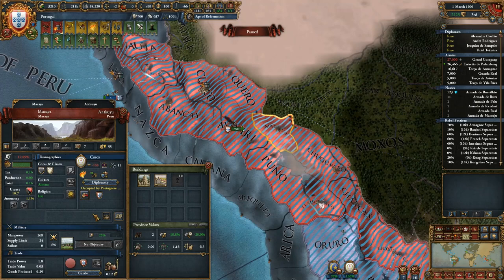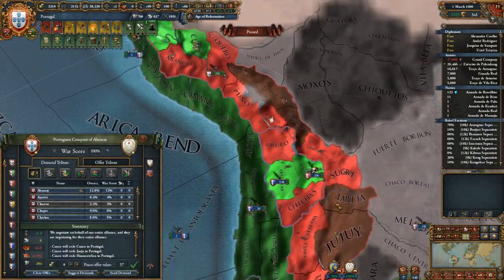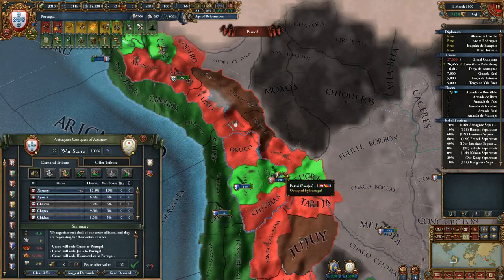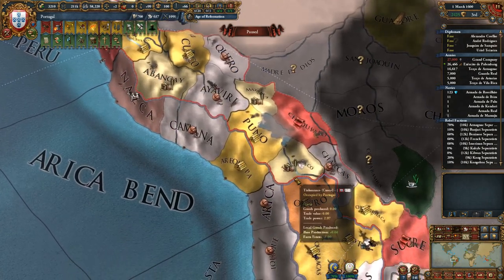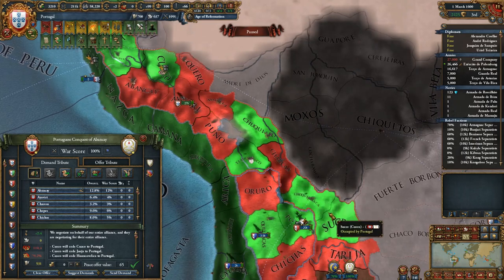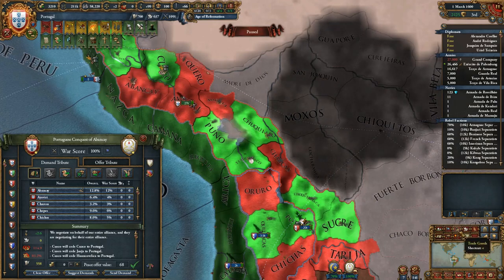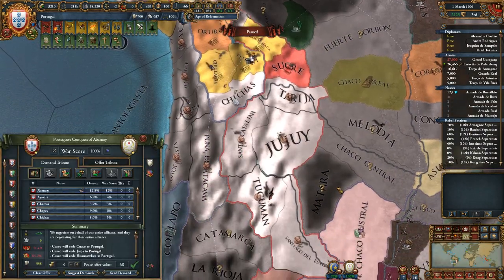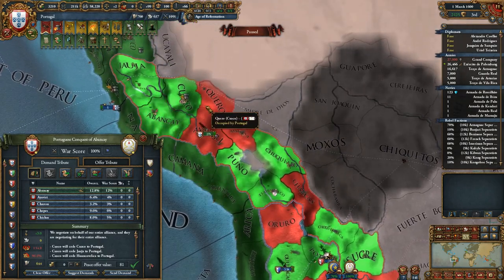This is all already occupied by me. I forgot which one it was — although I do want Sucre as well. I want the high value trade goods if I can. Puno's got gold, so we'll take Puno. And then the rest of it is just wool pretty much. So let's just try to make it look a little pretty — yeah, that's fine with me.